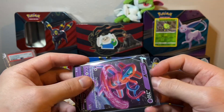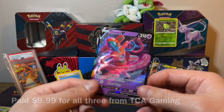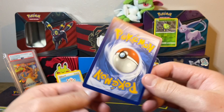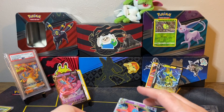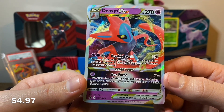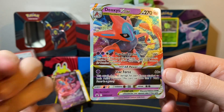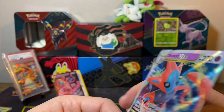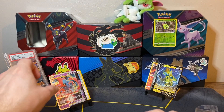It looks like we have the Deoxys Trio as well. I think I did get these from TCA Gaming because I didn't want to get the V-Star VMAX decks of these — I just didn't think it was worth it. The Deoxys V-Star is beautiful. For one Psychic Energy, this attack does 60 damage for each energy attached to both active Pokemon. 60 is a huge multiplier, but I haven't seen any Deoxys V-Star decks — though maybe there's potential.